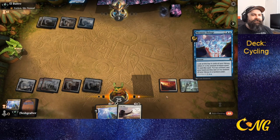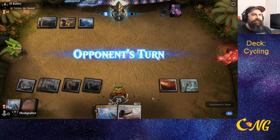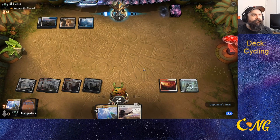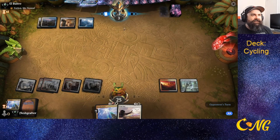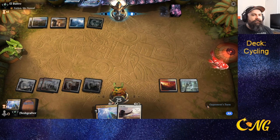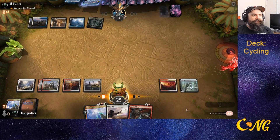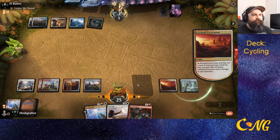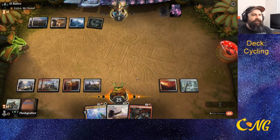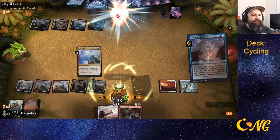We've put them down to three life, which means the Lurrus Hold Excavation has the potential to kill them within three turns depending on what we mill. And again, if they ever tap out, just another seven to the dome. We'll pass it back because we can always build up Crawling Barons here if we feel like it.